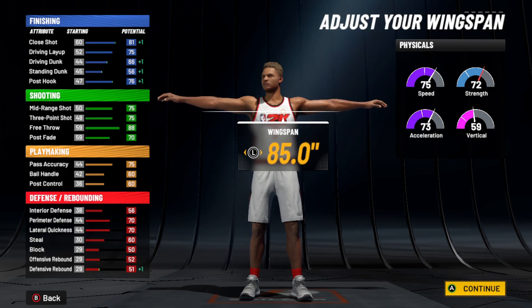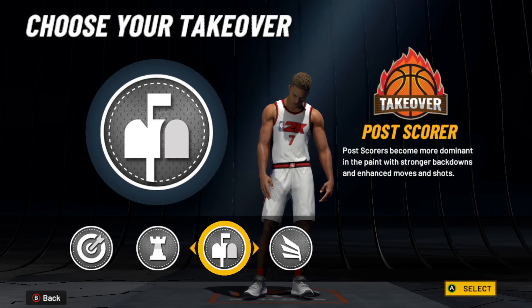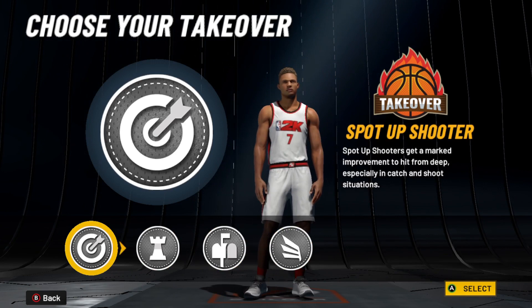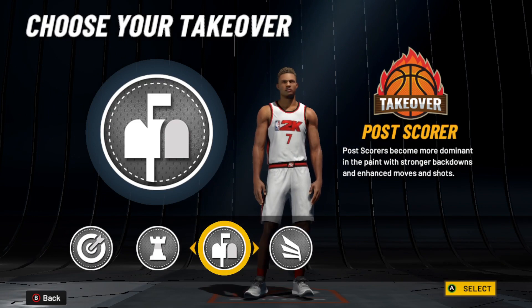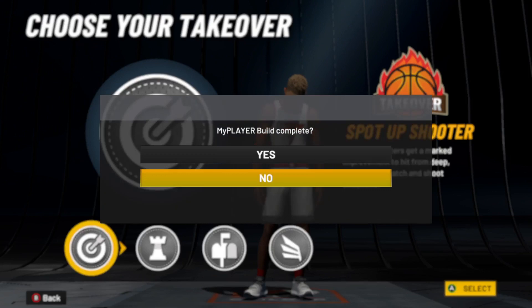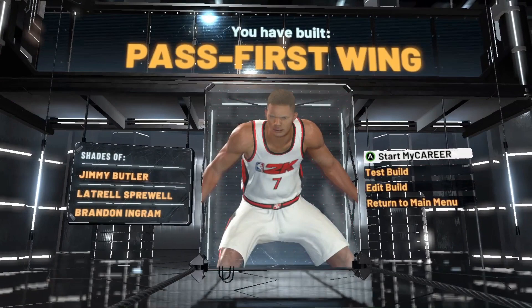His wingspan will be at 85 inches across — very good. We're going to choose him to be a slasher. Slasher is a pretty good spot for a small forward — we could do post scorer, playmaker, spot-up shooter. But with how I play I definitely like to be a slasher, run picks and rolls. Actually, we're going to go with spot-up shooter for our build, with shades of Jimmy Butler, Latrell Sprewell, and Bey — past first wing, so that's pretty good.